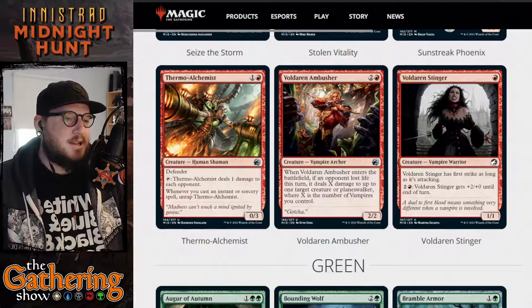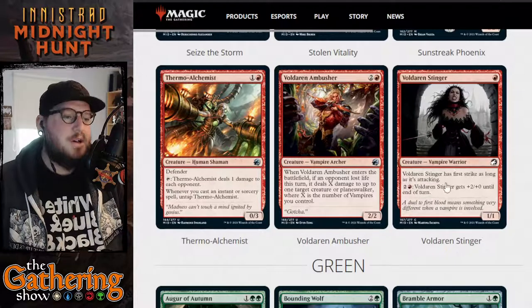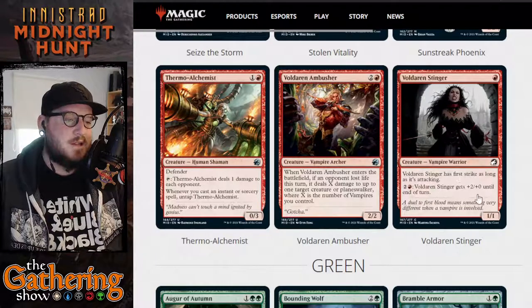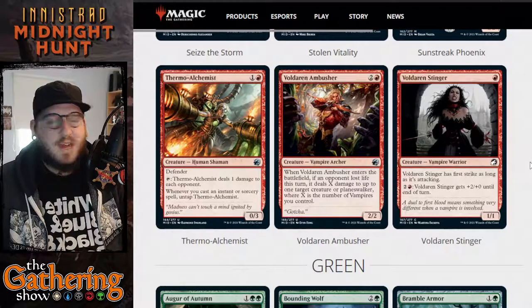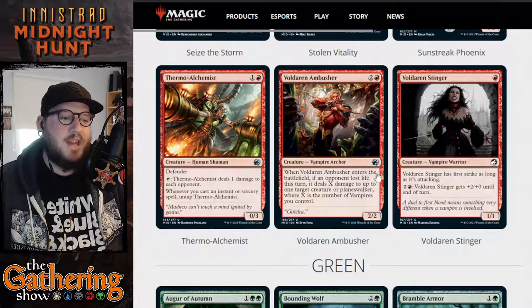The last new red card in this set is Voldaren Stinger. For one red mana, you get a 1-1 Vampire Warrior. Voldaren Stinger has First Strike as long as it's attacking, and you can pay two and a red to give Voldaren Stinger +2/+0 until end of turn. It's one of those red cards where if you're attacking with it, you can buff it at the last second, and it gets First Strike so it won't take any damage if you kill your opponent.